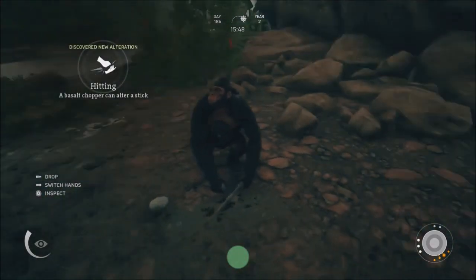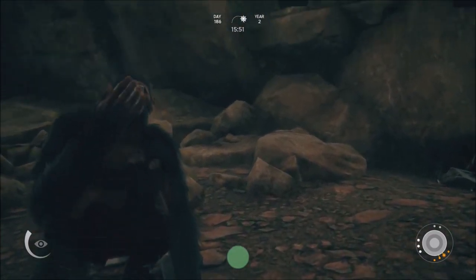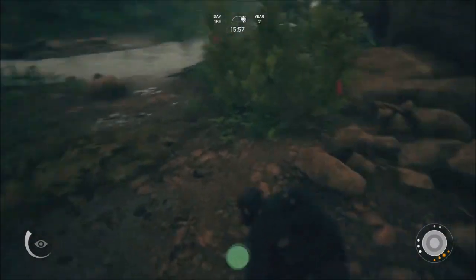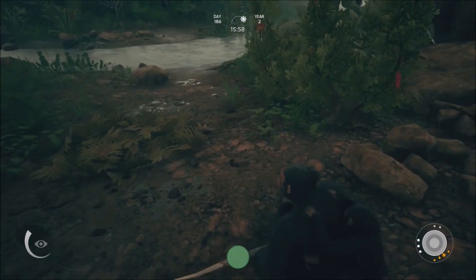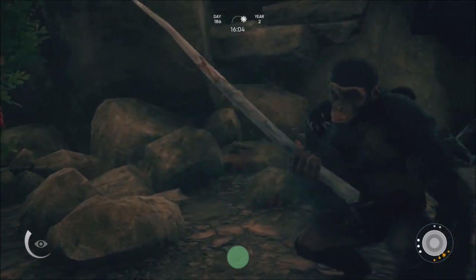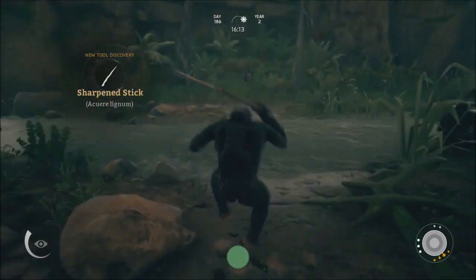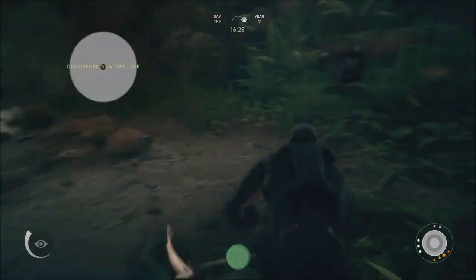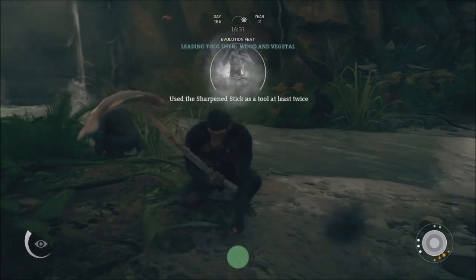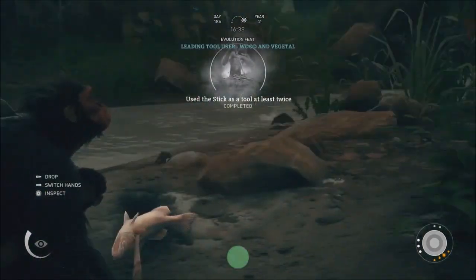Let me inspect — not the rock, the stick. Drop the rock. Switch hands and inspect the stick. There we go — now we've got a pointy stick boys. We can actually fish with that which is really good. So that's what we're gonna do right away — we're gonna go ahead and fish. We're gonna learn as much stuff as possible. Let me go ahead and try it out. I got a fish boys, look at this! I got a fish in there. Brand new stuff. Now that's what I'm talking about boys.